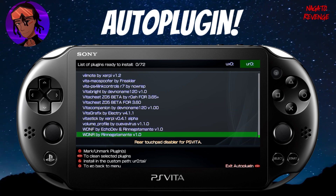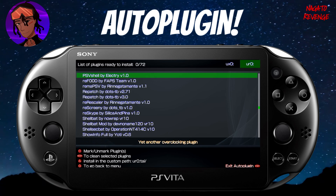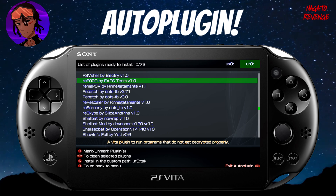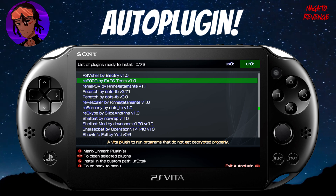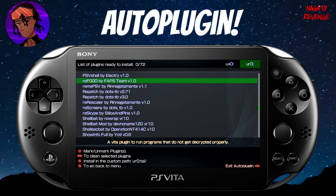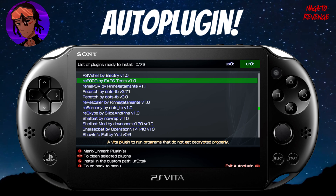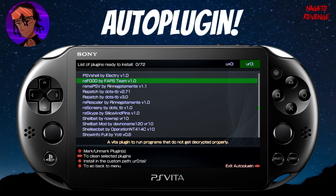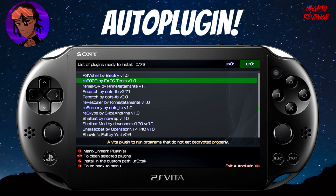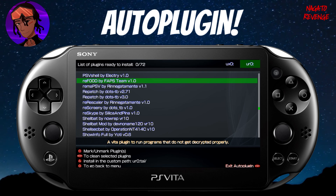Another must-have plugin is reF00D. This is very important if you're on firmware 3.60 to 3.65. reF00D allows you to play games that require a higher firmware. For example, Catherine released when the Vita was on firmware 3.69, so normally you'd need to be on 3.69 to run it. Since I'm on 3.60, without reF00D I can't play those games. Once installed, you can play games that require a higher firmware than what you're running.